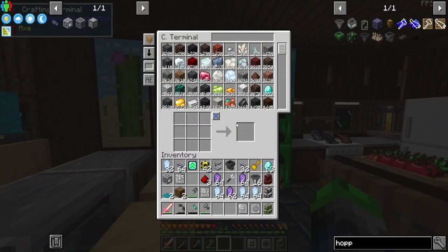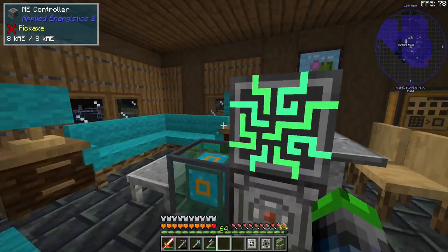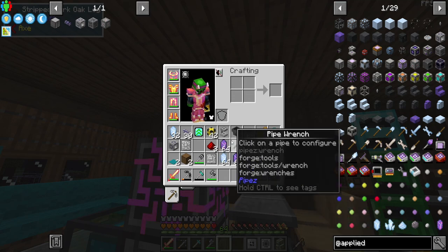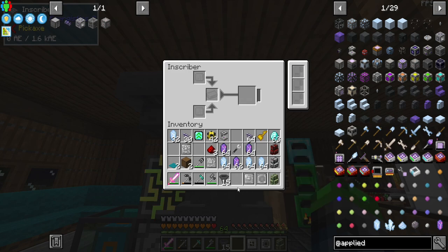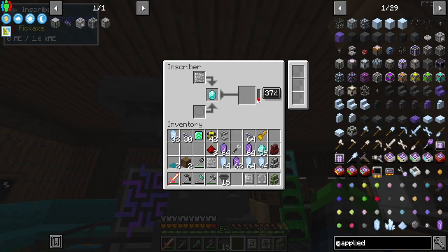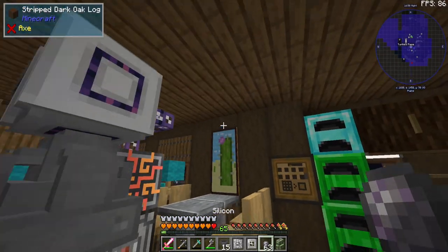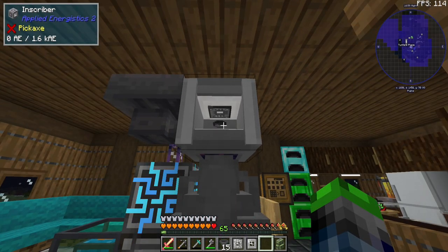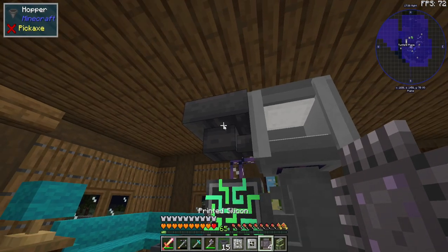We've created the brain of the system but still need somewhere to put the internal components. We're placing the inscribers above and to the side. The engineering press goes in first — let's do four logic processors for now. Those are done. Now we put in the silicon press — I'll have a different inscriber for each type. I've automated this easily before, so it shouldn't be too difficult to redo.